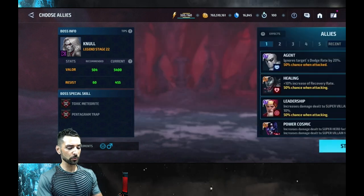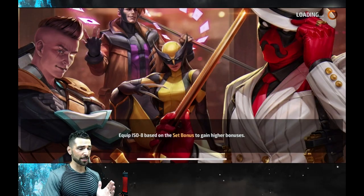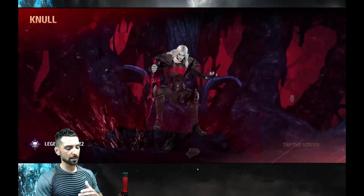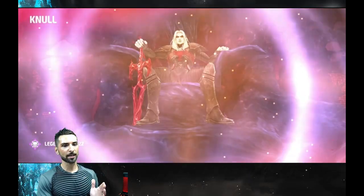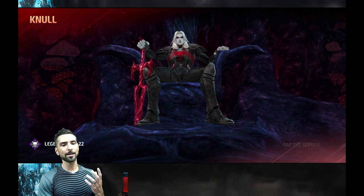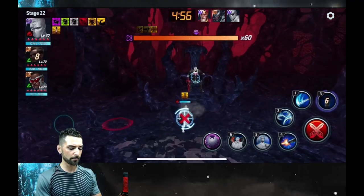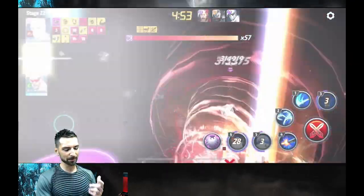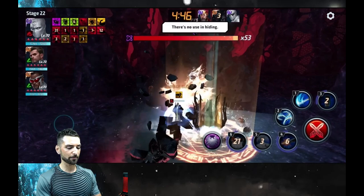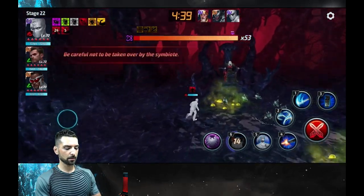If you don't have Torch you're going to get Torch, and if you're playing the stage you're probably using him. I could just play Winter Soldier and put those runs in and call it, but that gives you no idea of how good he actually is because everybody's account is different. Moon Knight is the comparison — maybe Ghost Rider, but he's energy attack and I want to compare against a physical attacker.